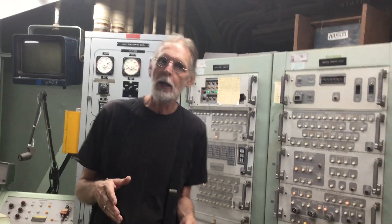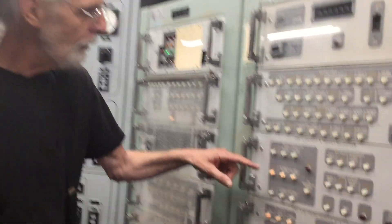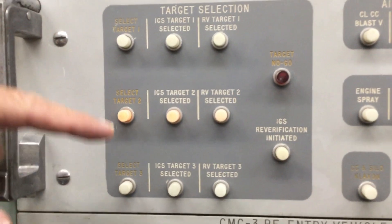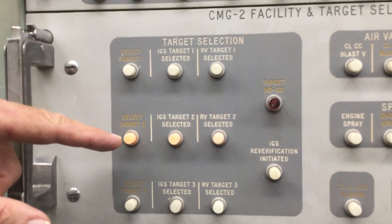So anytime before key turn, we can get a message on the radio saying change to a different target for whatever reason — we don't even know probably. But we have a default target. So if we don't get any message about who to launch against, we will launch against our default target, which in our case is target 2 right here. So targets 1, 2, and 3, and we're currently selected for our default target, target 2.